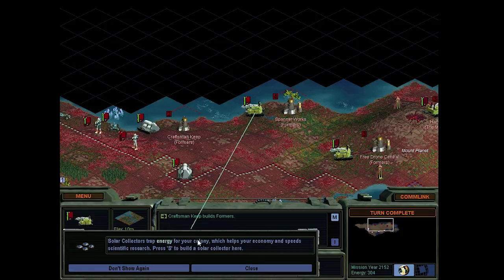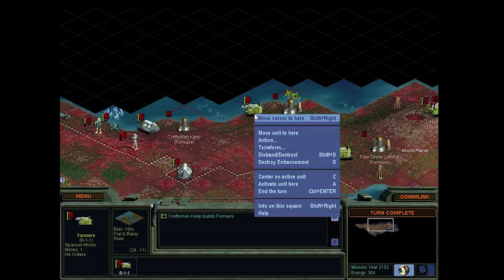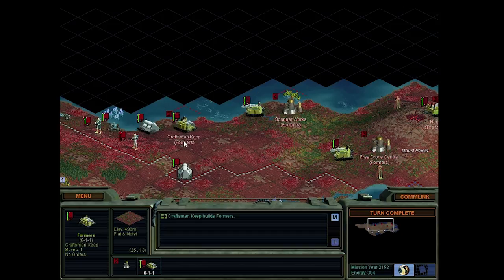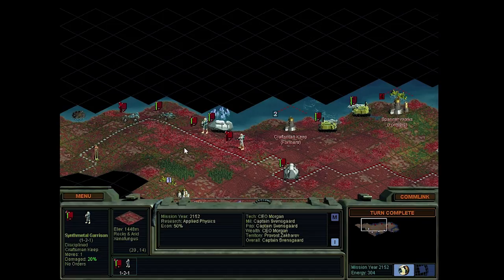As for the farmers, let's have a look at what we need the most. What do we actually have over here? Nothing right now. What kind of terrain is it? Flat and rainy. So: farm, solar panel, and road. Sounds good. And one more colony pod - send that one west. That was the plan, and that is still the plan.